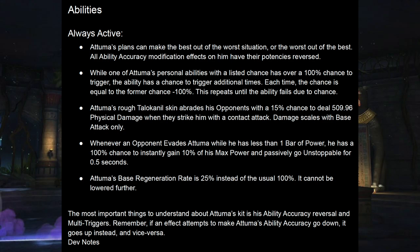Right away, all ability accuracy modification effects aimed at him have their potencies reversed. So a +50% ability accuracy actually makes his kit less likely to work, and -100% ability accuracy actually makes him more likely to function. So your concussions, your disorients, your various nodes that mess with ability accuracy in Alliance War, including glancing nodes, are not going to stop Atuma from functioning.